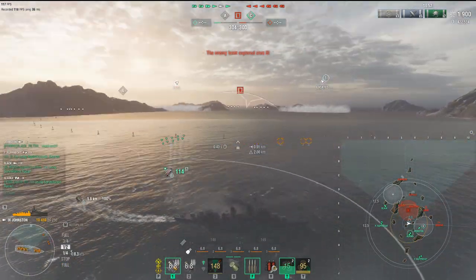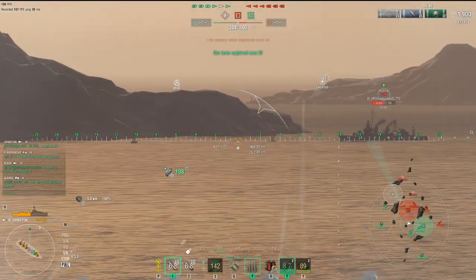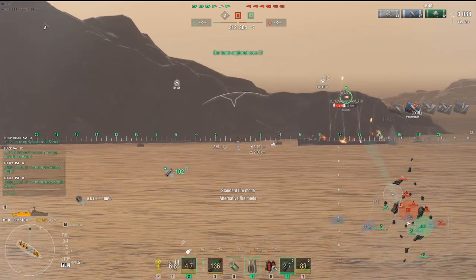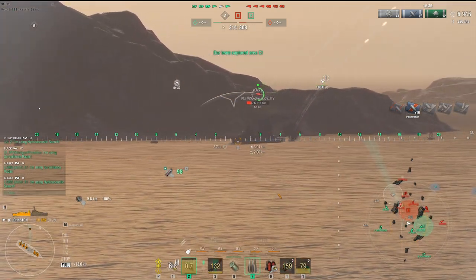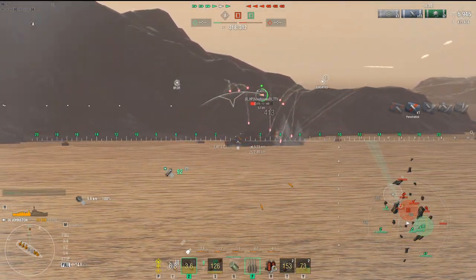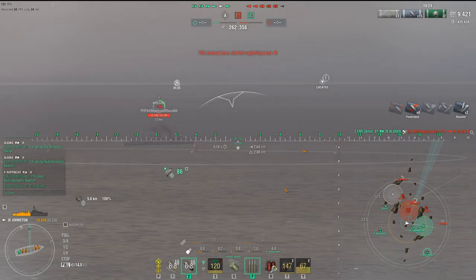Either he pushes into Bravo or he has to take the long way to egress — that's a bad position for him. Now he's out of his smoke, permanently spotted, and Alaska is also radaring him. So right now we're going to use our SAP. We had HE at the beginning. I like HE as well, and the Fletchers are really powerful — even on the Johnston, the HE is still powerful with burst fire. But now that he's not angled, just look at the power of what SAP can do right here. It just melts. He gets taken off. We eliminate one of their destroyers.